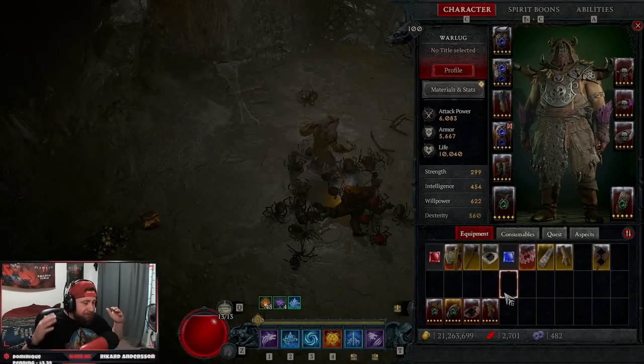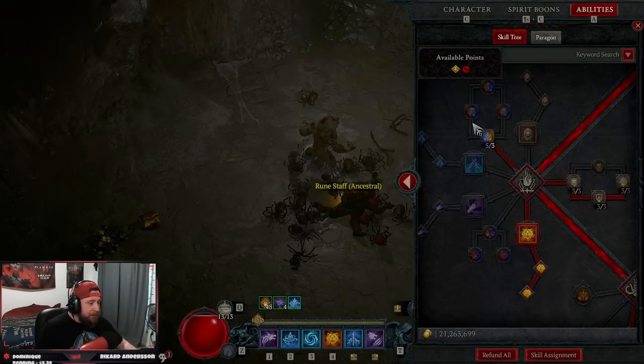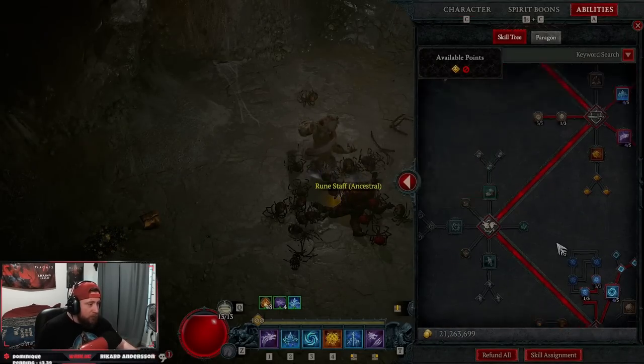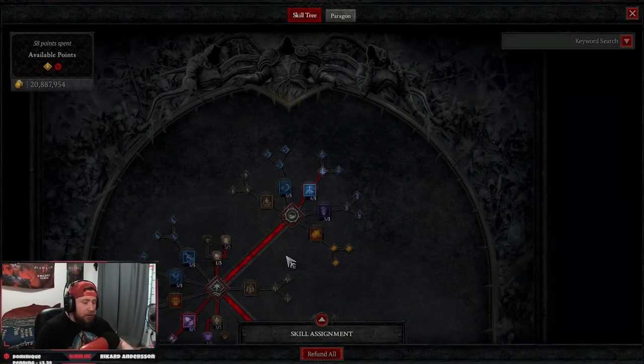This is lightning shred. This build is absolutely insane — we're gonna be super fast and we're gonna be able to just shred everything and teleport all over the map. Let's get into the abilities and break everything down first, show you what you need for the build and how to play it. We're gonna go over the gear pieces as well as briefly touch on the paragon board.